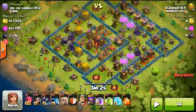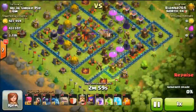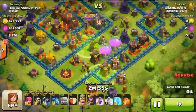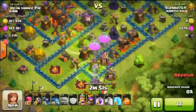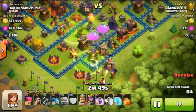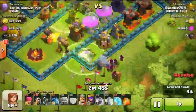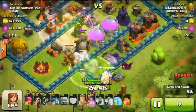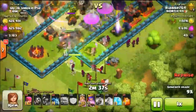Rounding out our top spot of the week, we have Rianne from North44. She is attacking the number one player in the world — Up in Smoke — as he broke the record for trophies. She must have been so nervous. I believe it was a 47 cup offer. She's attacking from the bottom using GoWipe with two jump spells. She puts down her golems, they jump in easily, and all the wizards are going to take out these buildings. Some of them are going to stray to the side, as well as the pekkas, which is not a good thing.